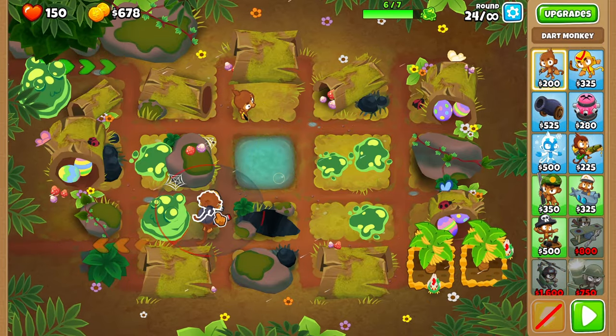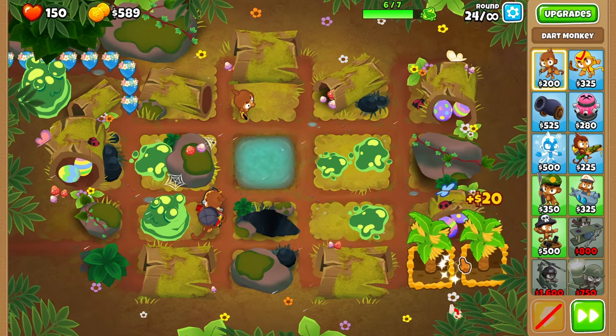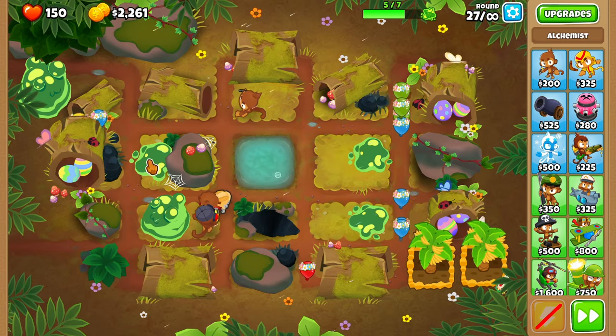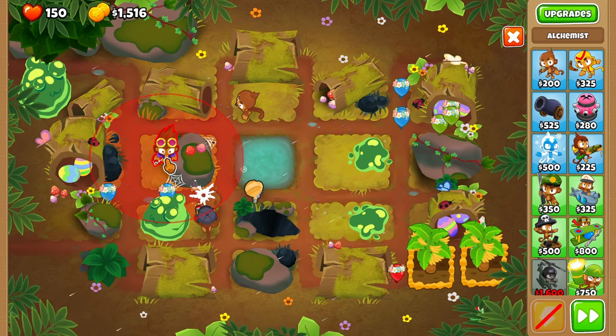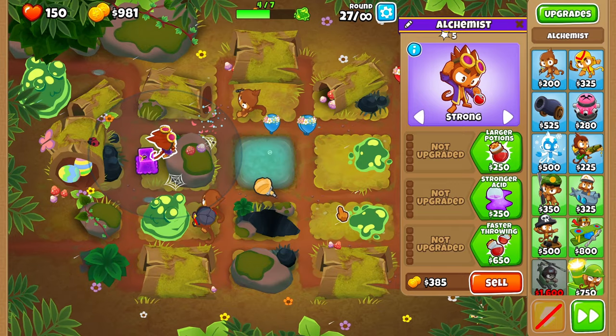At this point you are pretty much fine against every bloon, but we need a little bit more defense for camo bloons, so upgrade one of your dart monkeys to enhanced eyesight. Now remove the slime and place down an alchemist on strong in order to defeat the lead bloons in round 28.